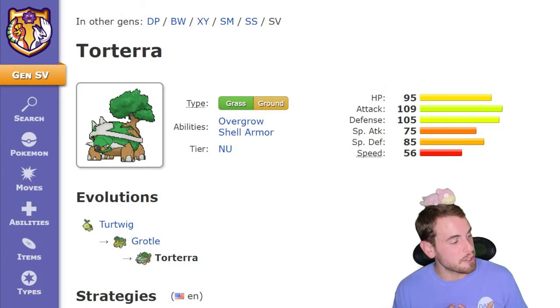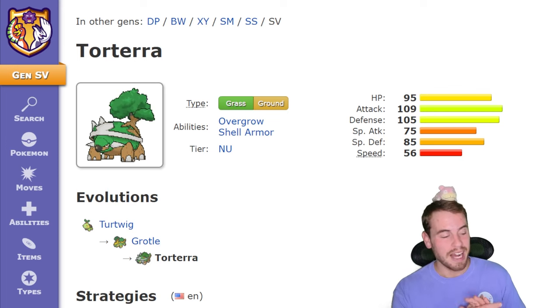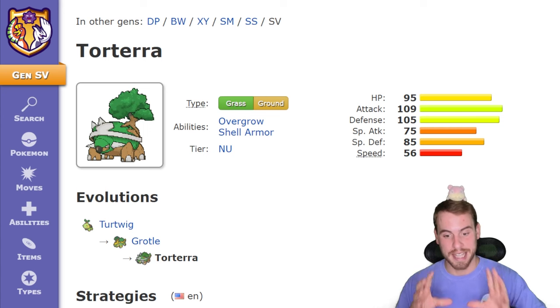But let's not worry about reflecting, looking back, or looking forward. Let's lock in and focus on Torterra. I like Torterra. I'm not particularly fond of the Sinnoh region, but I think the Sinnoh starters are prime. I like Empoleon a bit better, but that's besides the point. We're here to talk about Torterra.